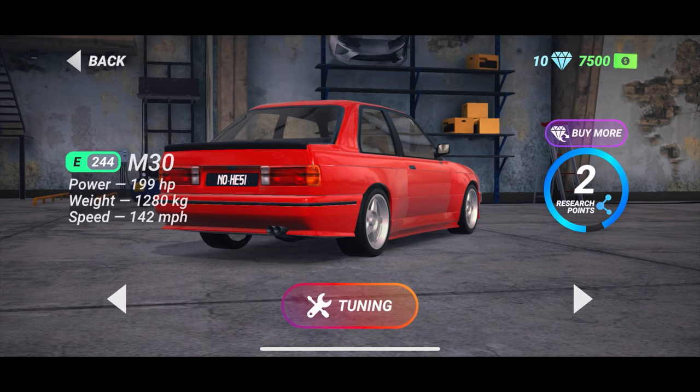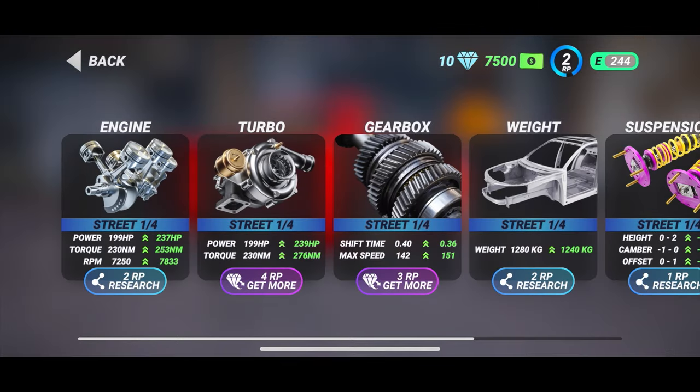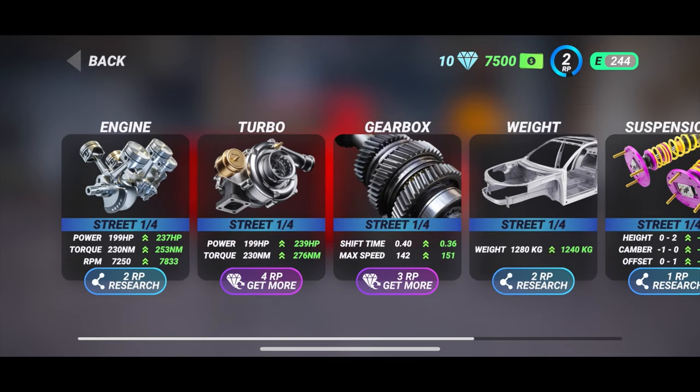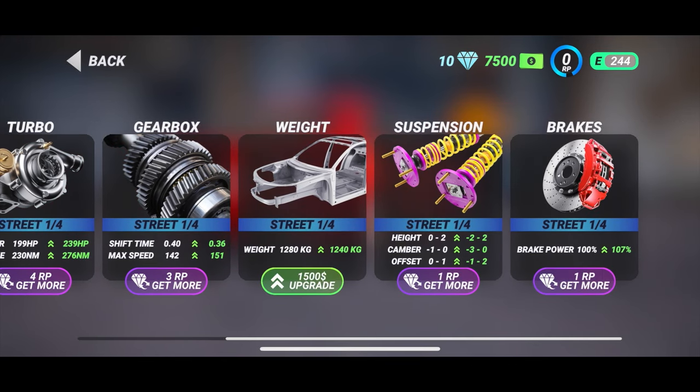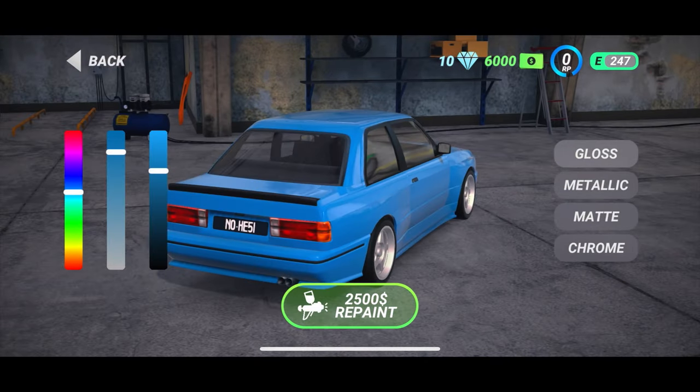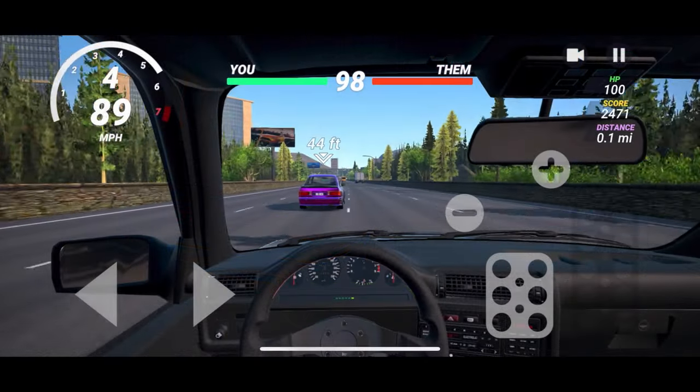Let's go ahead to my car's tuning. We'll do some performance here, probably just a little bit. We'll go turbo — $149. We got to research: three more RP, two RP. Street weight — okay, we'll do a weight reduction. Paint — we can do paint. Maybe a blue? That actually kind of looks nice. A little bit of weight reduction.